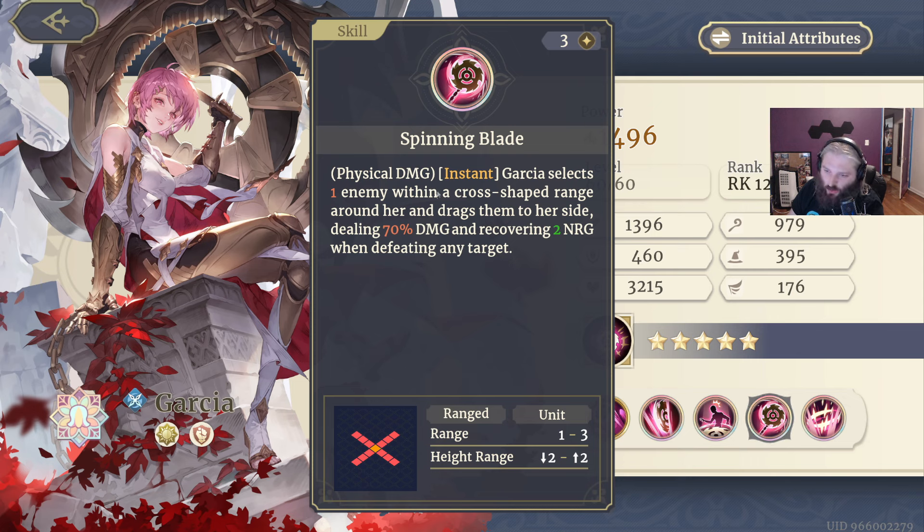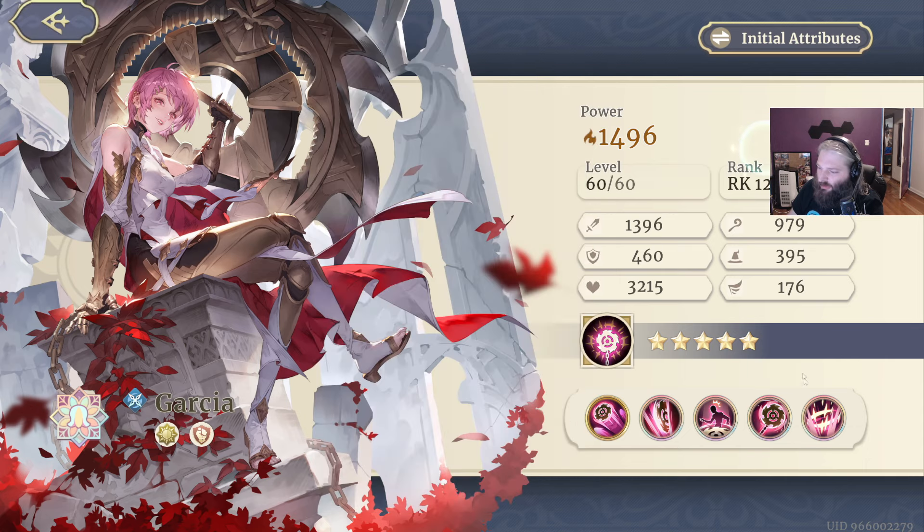One instant ability selects one enemy within a cross-shaped range around her and drags them to her side, dealing 70% damage. She recovers her own energy when defeating any target, so you could use this to pull and kill something — 'any target' means you could even pull an explosive barrel, though you wouldn't want to. This is an instant-speed ability that deals damage, though it's expensive, so if you don't kill the target, following up with another attack is going to be hard. You're not going to chain a three-energy into another three without some help.